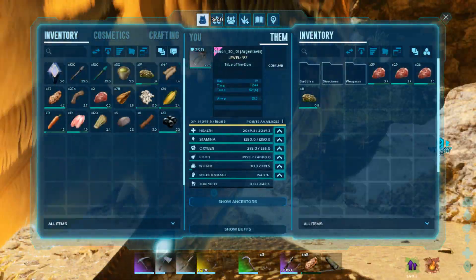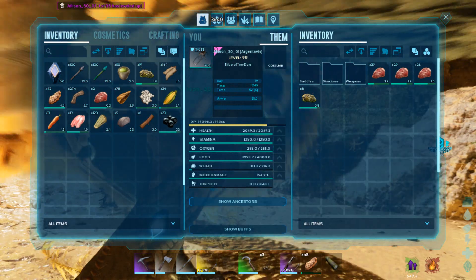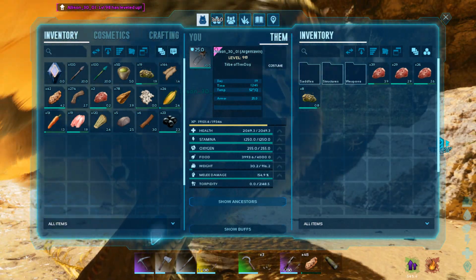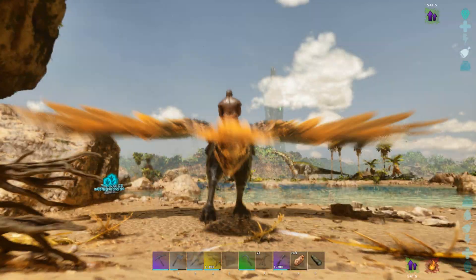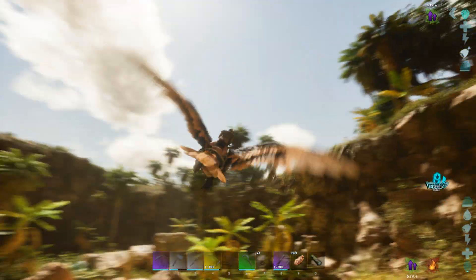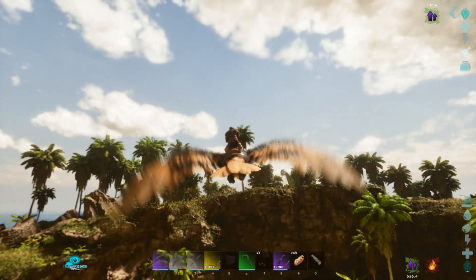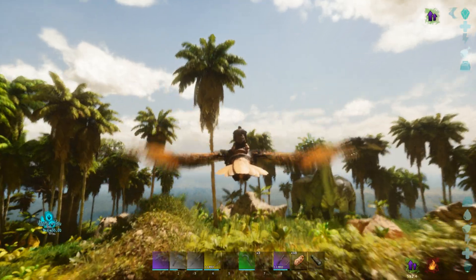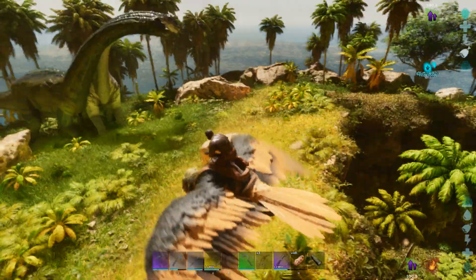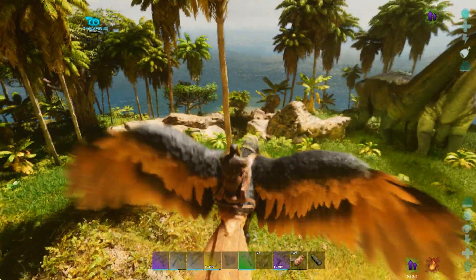'The rare ability of Megalania to effortlessly climb sheer environmental walls makes it a highly sought-after mount. While it's by no means the fastest, strongest, or toughest mount, the manner in which it can effortlessly scale mountains, clamber up barricades, and hide in trees or upside-down ensures it will always have a place in any tribe's stables.'